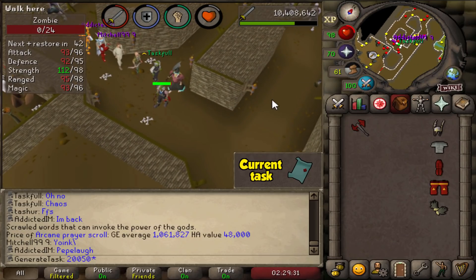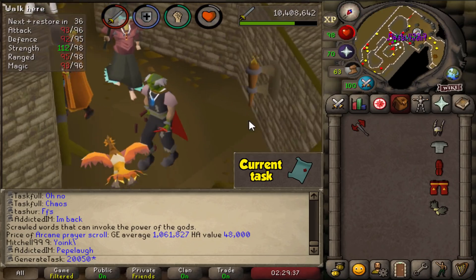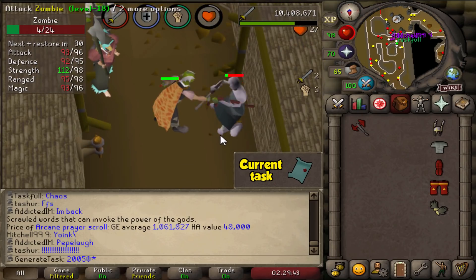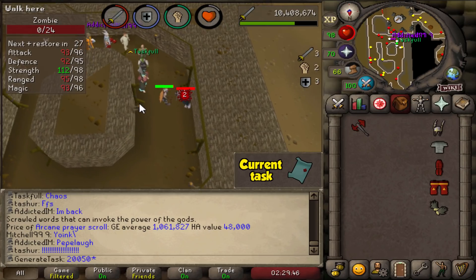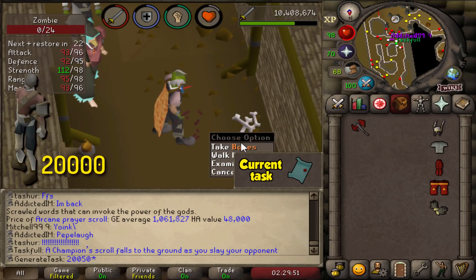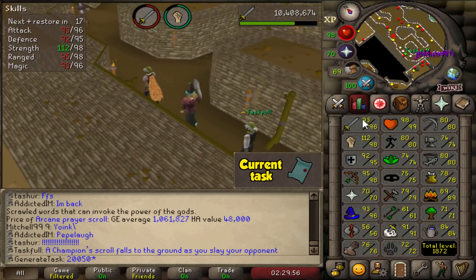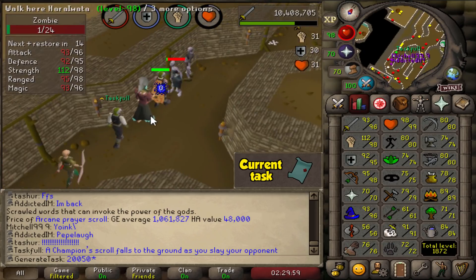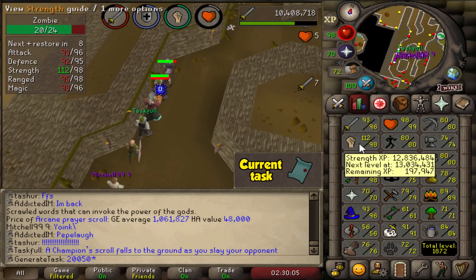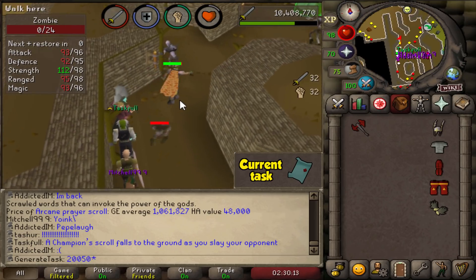Here we are — kill number 20,000. We're even cosplaying as a zombie at this point because we're so desperate, trying to become a zombie to get what we want. This is going to be four times the drop rate right here. 20,000 zombies later and we still do not have it. We're not done — we have to keep going, and we are only less than 200k XP away from 99 Strength now, which is about 6,000 zombies left. We've been here for like a week now just killing zombies — it's great fun.